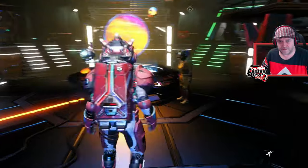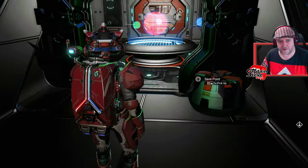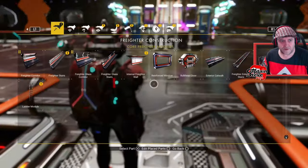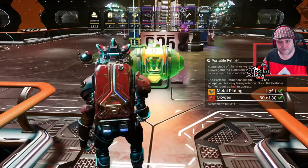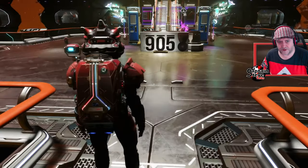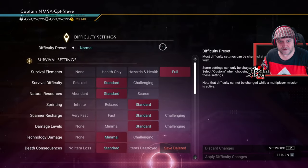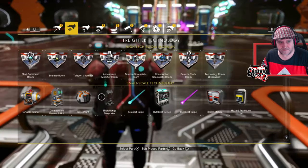So if you head on up here onto your actual freighter bridge, when you're in the actual build area, what I'm going to use is my portable refiners. Now you can see there I can only build one at the moment, so I'm just going to chuck my game into creative mode for a moment. Now I can put down as many of these refiners as I like. You can see there it says unlimited.